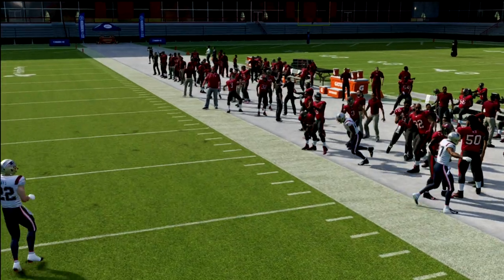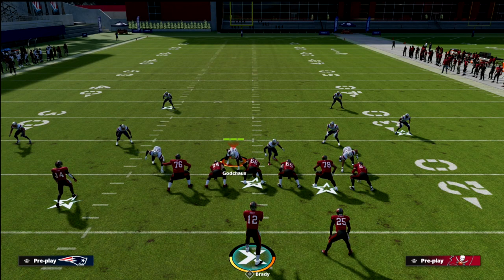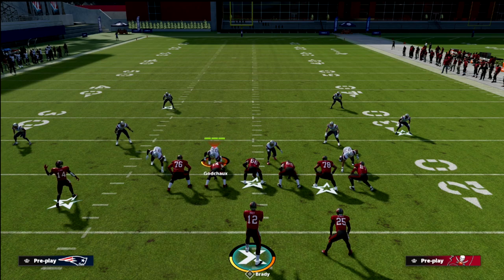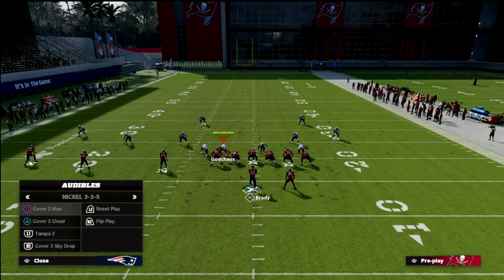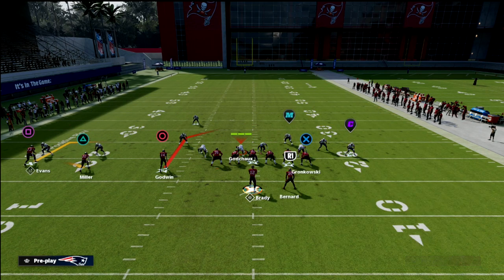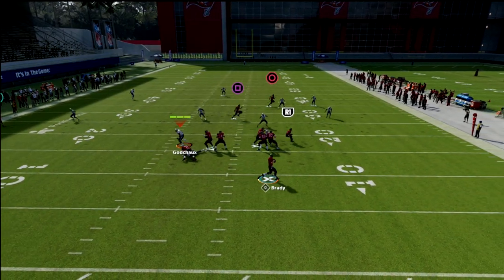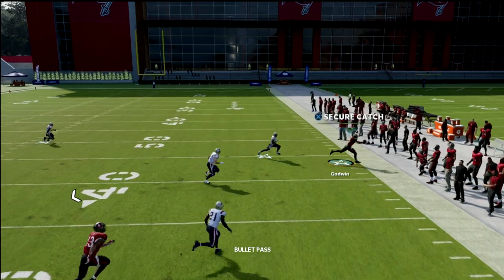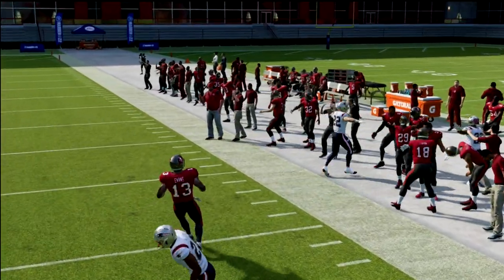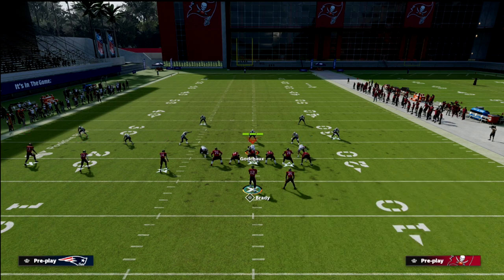If they zone drop the curl flat at about 10 yards it can be a little dicey to throw a slant. But the beauty of Drive Post is it gets a little bit deeper than what they want defensively — the curl flat isn't going to stop it, neither will the outside third, and you've got that throw on the sideline. It's a little wrinkle you can add to your offense.